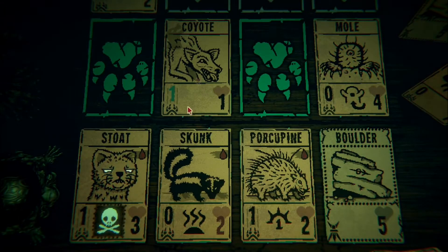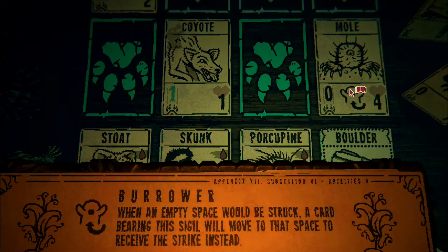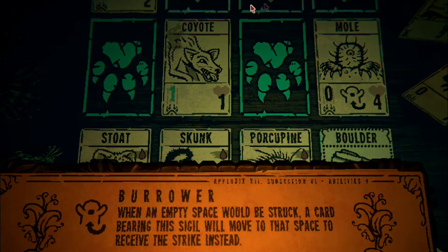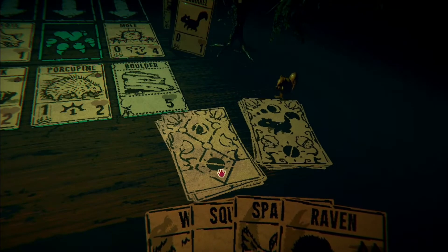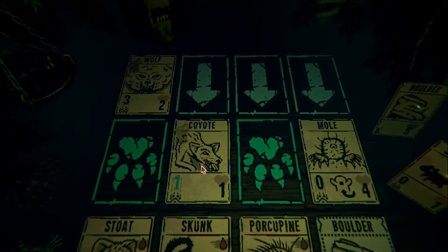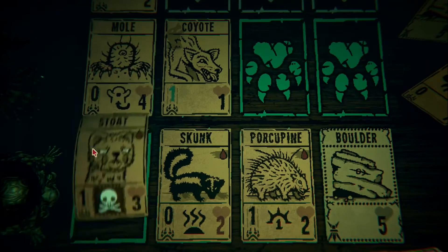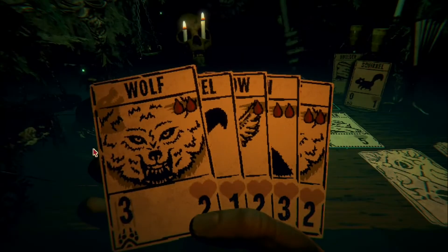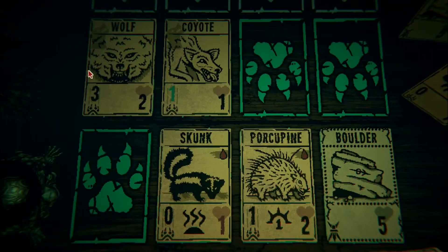Alright, so next turn this guy will have zero power, so this lane will just be full of nothingness. The Mole - what's this guy do? Burrower: when an empty space would be struck, a card bearing the sigil will move to that space to receive the strike instead. Oh, so this guy's like a tank. So if my Porcupine tries to attack, the Mole will move here and take the hit. My board is kind of filled up right now. I think I'll take an attack card - he's a wolf. I can sacrifice blood units so I can sacrifice these guys, but I'm not going to yet.